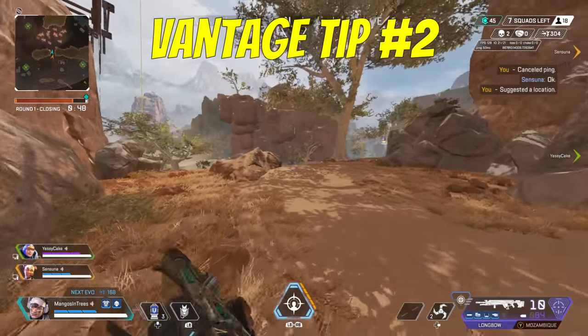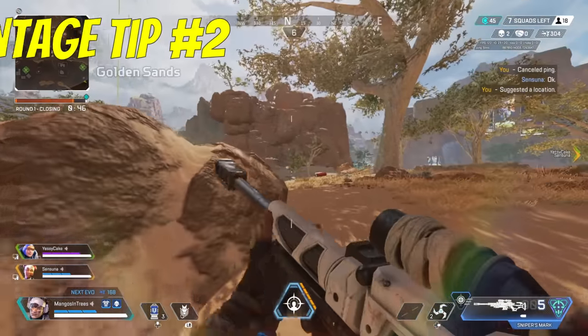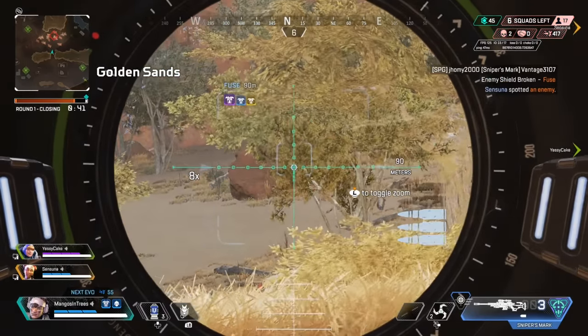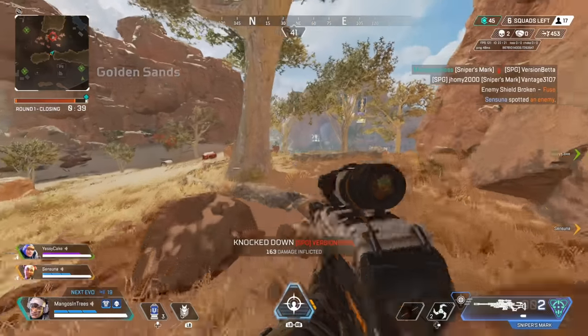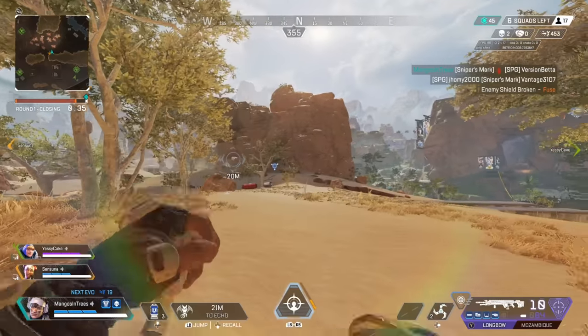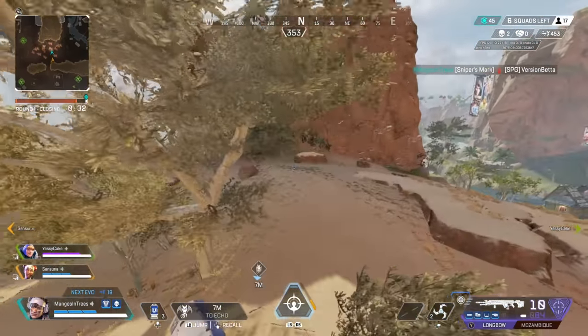Vantage's passive displays what legend you're currently looking at along with what types of armor that entire team has. It can spot enemies through some degree of visual obstruction like windows or leaves, but will not work when enemies are behind walls or buildings. This will come into play when you're using Vantage's ultimate, which her passive also pairs well with.